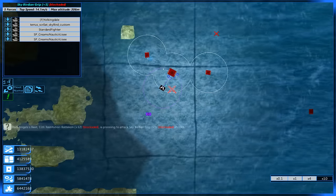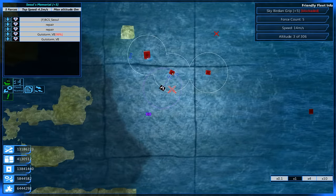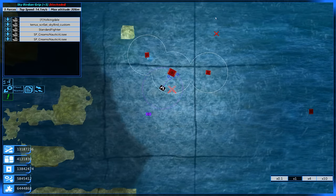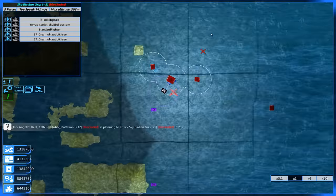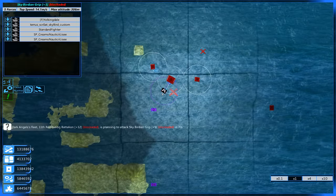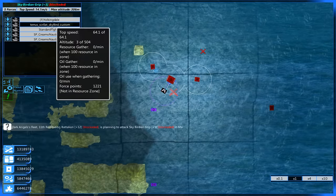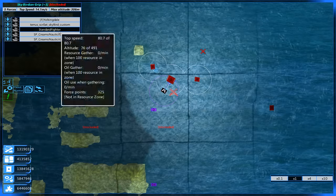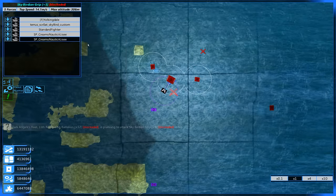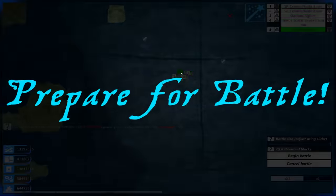I changed my mind just a little bit — we're going to try something fun first before we bring our Soul's Memorial fleet back in. What I did was I took one of our original fleets — the Skybirdian Grip. I thought this could be fun: why don't we see how some of our beginning ships fare against the Dark Angels? We got the Yolkingdale, tried and true classic. We got a ship I built, the Skybird Custom, the Standard Fighter, and a couple of Cremo Nauticai. It's just for funsies — it's always good to have funsies in this game.